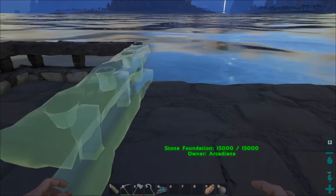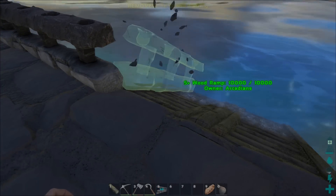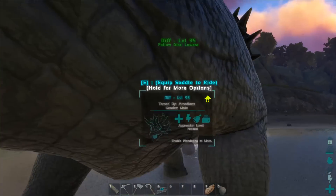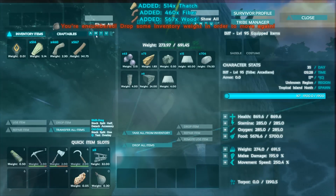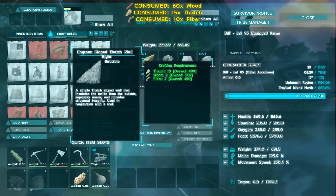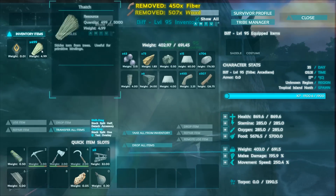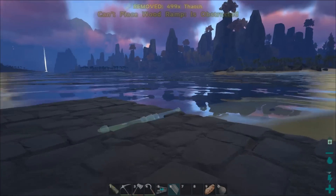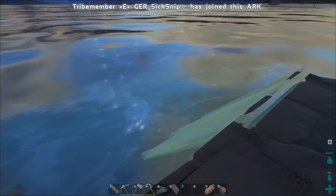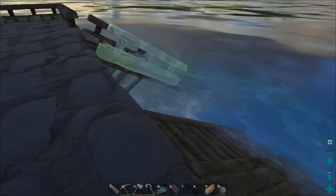Did you guys know what I'm about to show you? Look — I can snap railings on ramps. I wonder if it's because this is an S Plus ramp and not a regular ramp. Let's test this with the regular ramp. My mind is about to be blown if you can do this with a regular ramp. Alright — got a regular ramp. No, so you can't do it with the regular ramp. You can do it with an S Plus ramp.